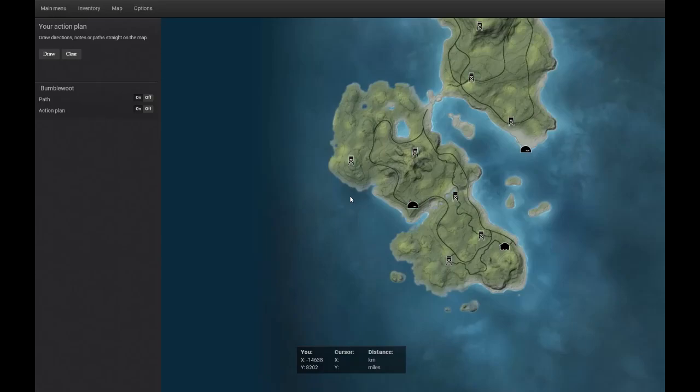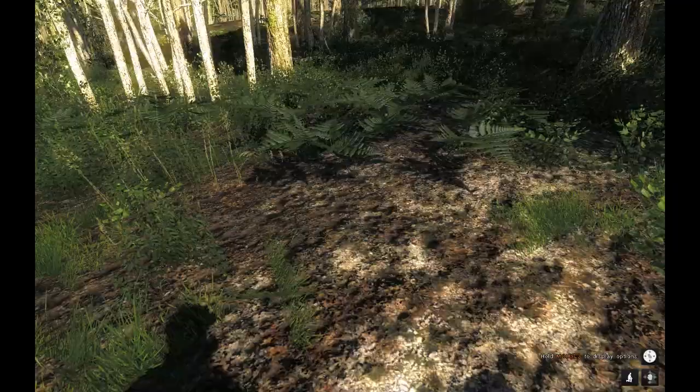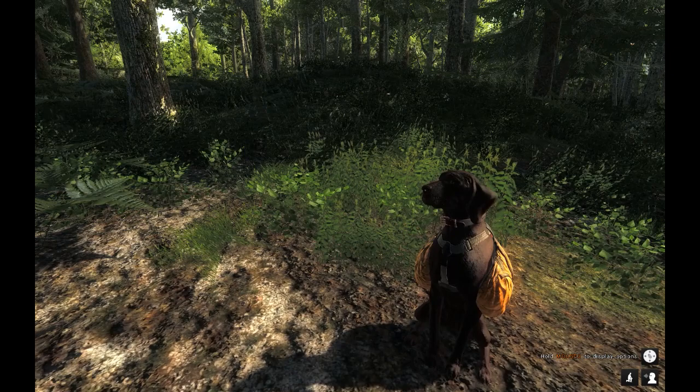We're just on White Heart Island here, just on the south portion of it. We're going to do a bit of a whitetail hunt just so you guys can see how that is done and the advantages and all the little things that Buttercup here brings to the table.